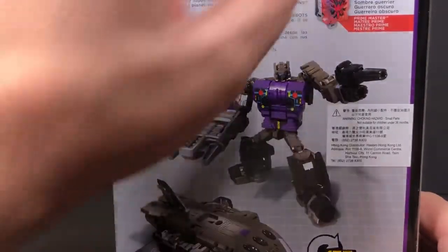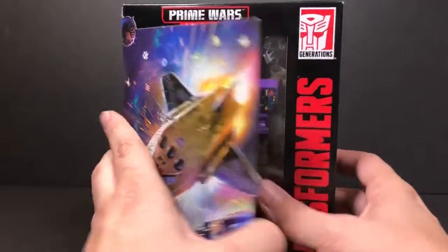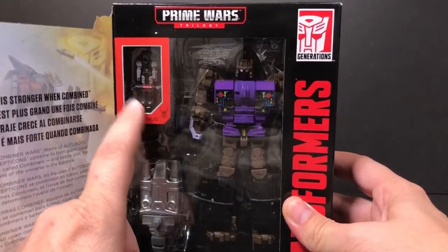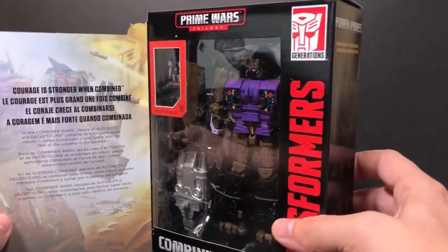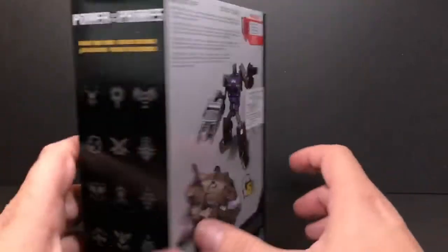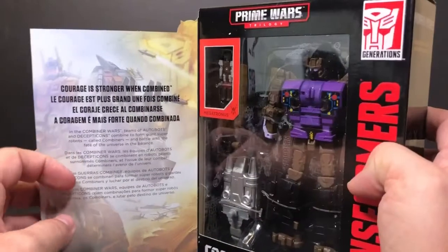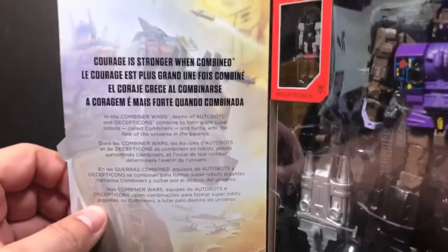It comes with a special edition of Megatronus. When you open it up you'll see him — they used clear plastic pieces and painted some stuff, so it looks really cool. That said, it's weird that they use the word 'Superior' on here; I wish they would have used 'Bruticus' instead — that would have made a lot more sense.